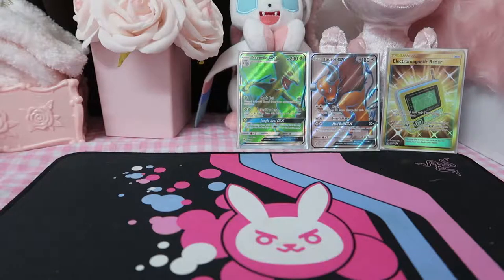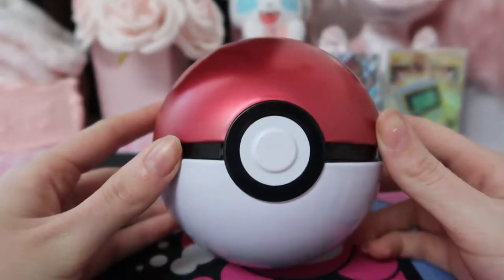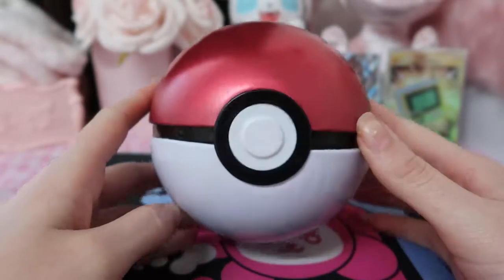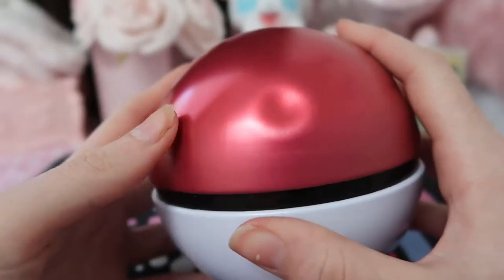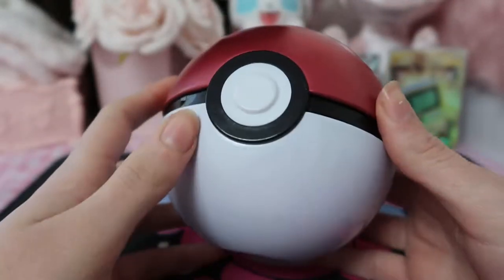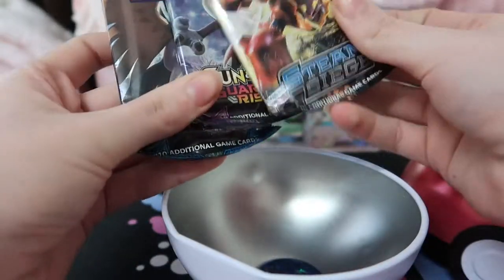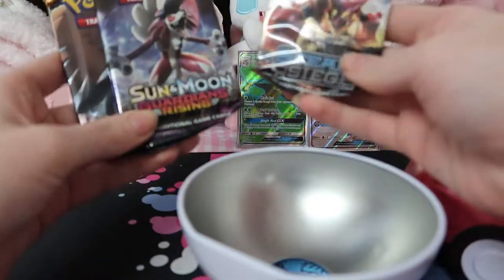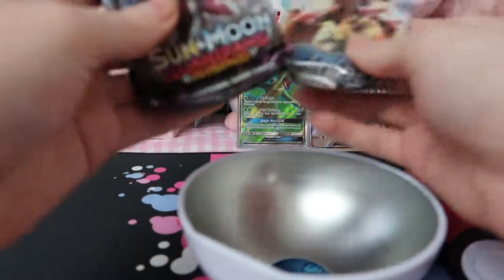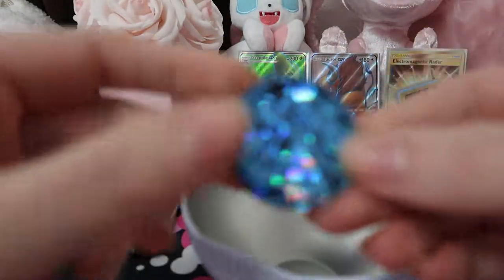So we've finished our loose packs. Now the Pokeball — I don't know what's in this, I've never opened one of these. They've been shoved in there! Okay, so we've got a Sun and Moon base pack, a Guardians Rising, and a Steam Siege. I actually did open a lot of Guardians Rising. Oh, the coin though!